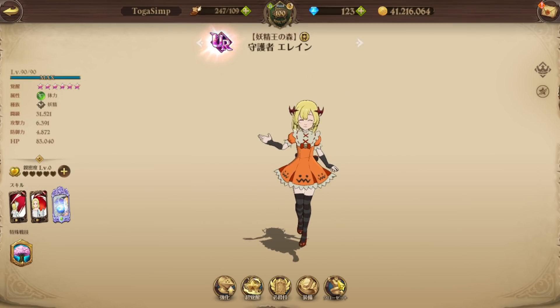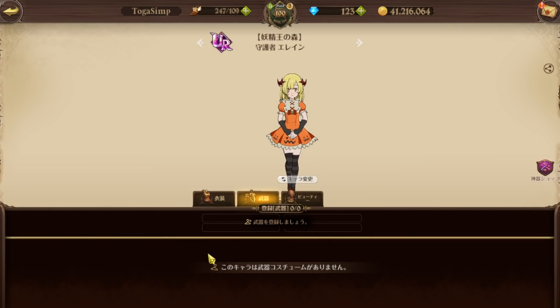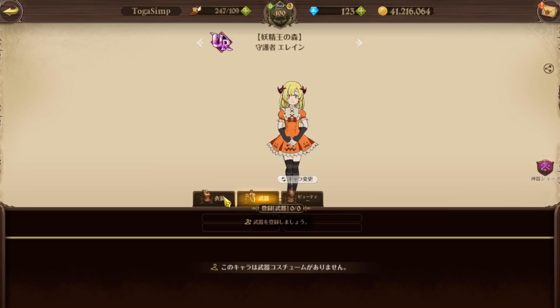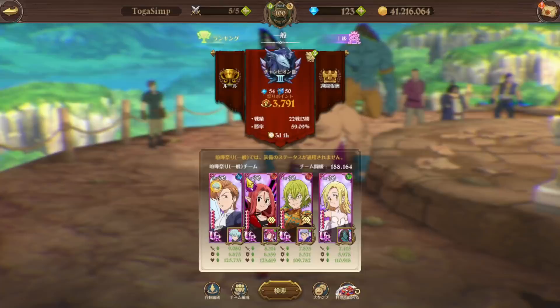Her CC is pretty trash, and the reason is Netmarble doesn't update these old characters and buff them. She has no attack gear, no attack weapons — look at this, no attack weapons at all. Even Goddess Elizabeth has a little bracelet thing, and Green Elizabeth has a little ring, but Elaine has nothing. Her attack is trash.